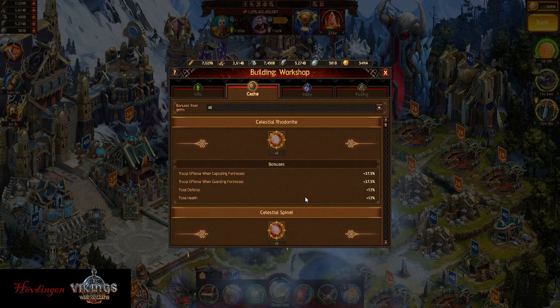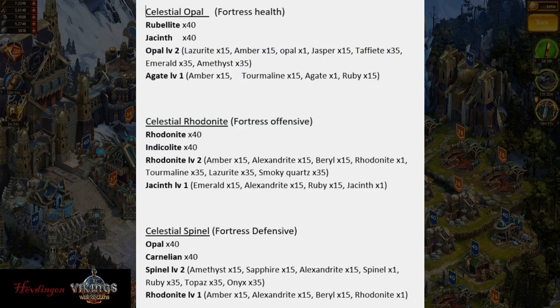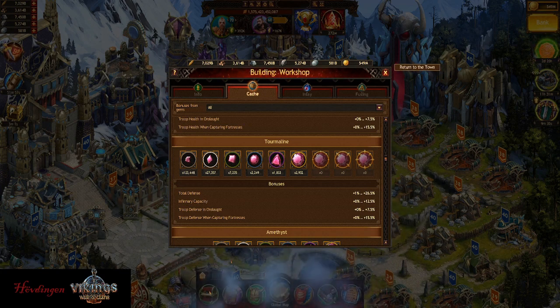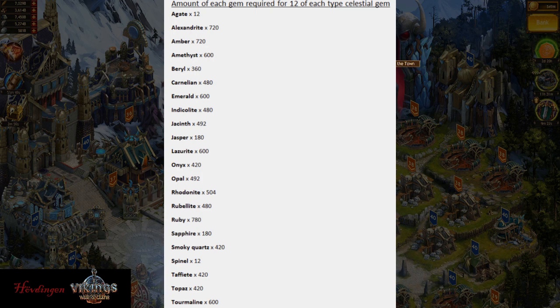So let's start off with the celestials. As you can see, this is what you need for one of each celestial gem. There are quite a lot of different gems required to make one. When it says 'level 2' — for example Opal level 2 at the top — that means you need to take a legendary Opal to level 1, then to level 2, and also make an Agate level 1. That's why it takes so many gems to make one single celestial Opal. Feel free to take screenshots or pause the video and write down what you need.